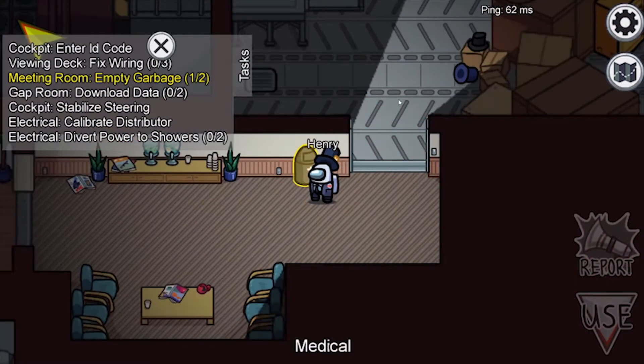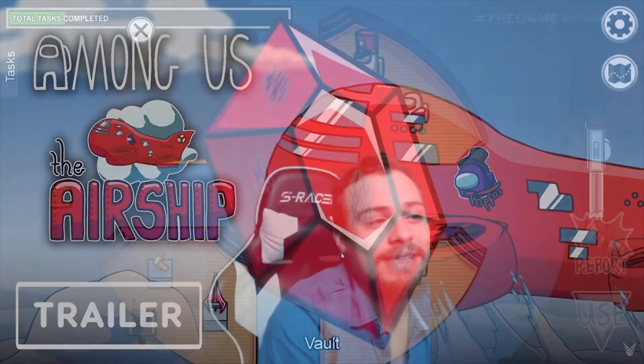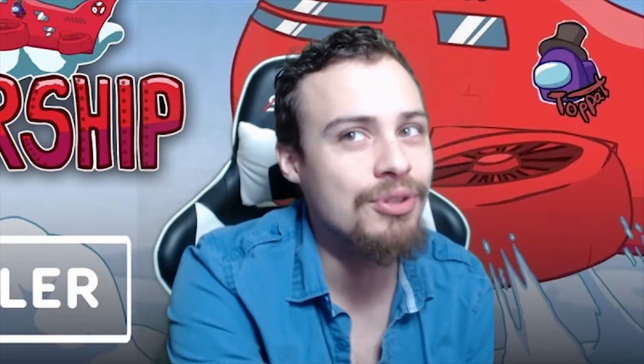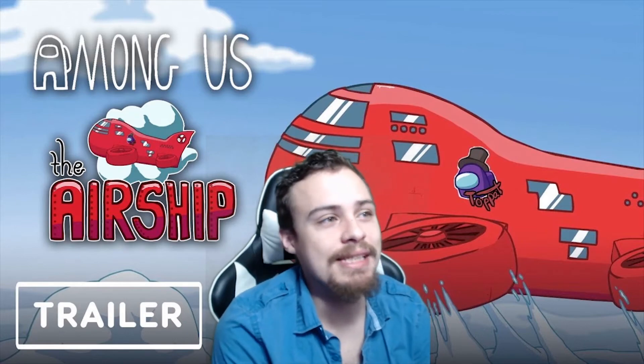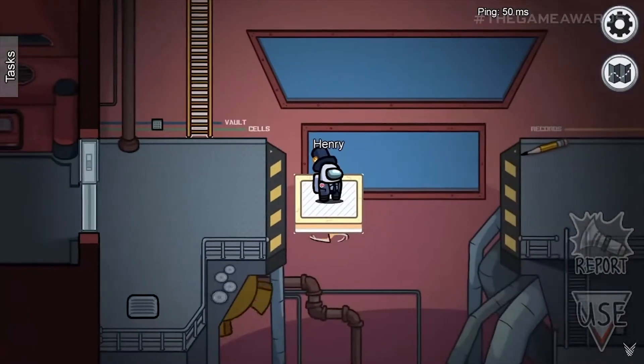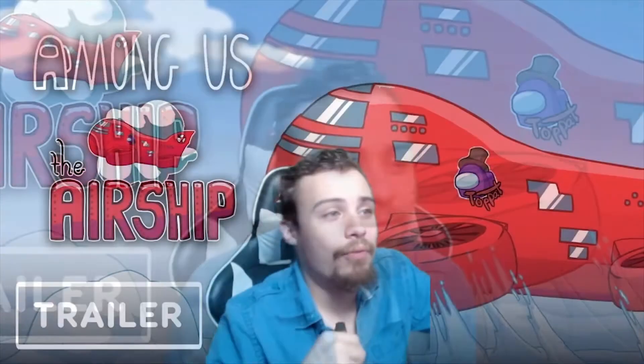From there it cuts to another area of the map going into the medical room, where you can see them doing the empty garbage task. After that it shows the crystal task in the vault, and from that perspective you get a really good look at the room — you can see a download in the left corner, the camera mentioned earlier, along with awesome-looking statues and valuables. After that shot, we see Henry going from the meeting room down his first ladder onto his first platform, taking a shortcut as they called it.